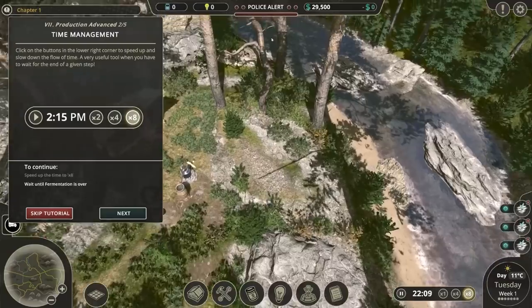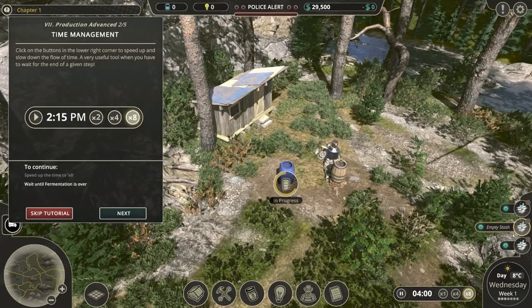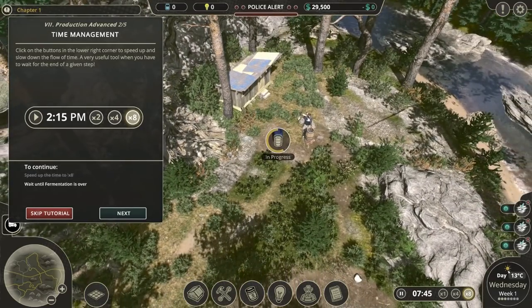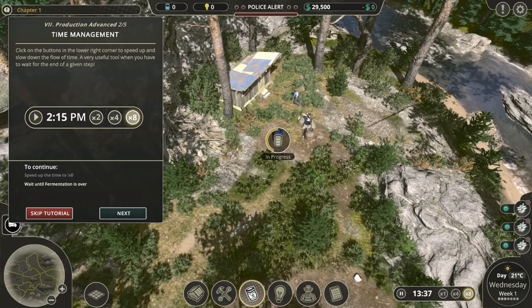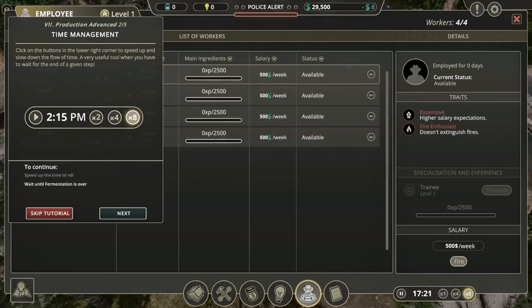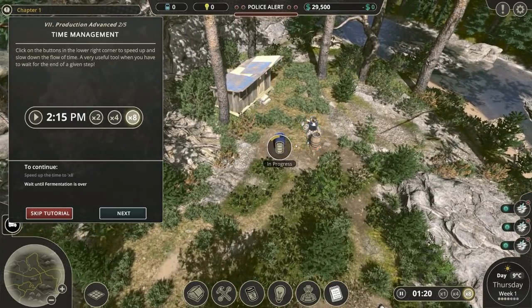We've got a nice creek here with water. Hopefully there's not a factory three feet from it getting loads of chemicals in it, but it looks nice. We've got different stashes as well on the right hand side. We've got maybe a day-night cycle. It's Thursday, 10 degrees C - I wonder if the ambient temperature actually does stuff. There's a research tree. It seems to be moonshine, brandy, whiskey, and vodka at the top there - more may be available in the future. And there's a police alert at the top - we can get caught by the law.